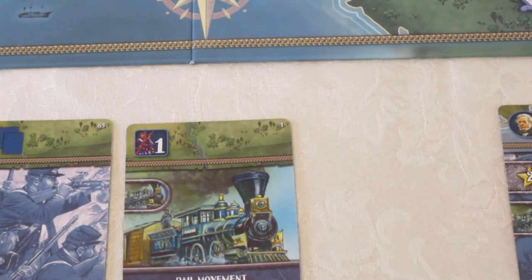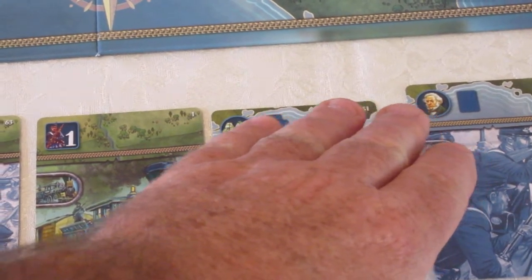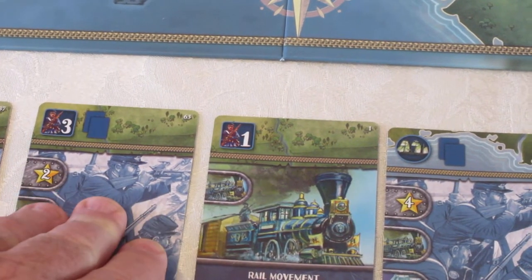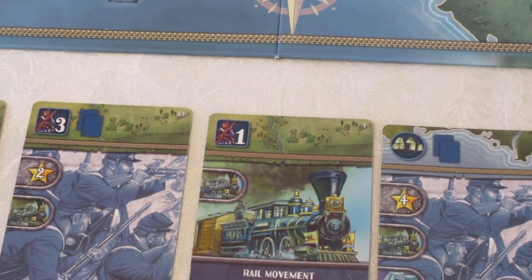It is not reshuffled when you reshuffle cards. The same thing with the politician, and the same thing with building armies of two or three strength — the cards are eliminated from the game. They cannot be played again for any purpose; they are removed from the shuffle deck.